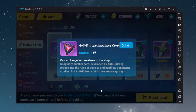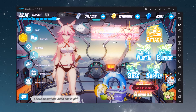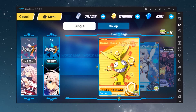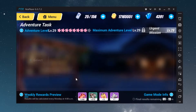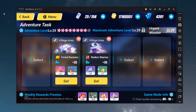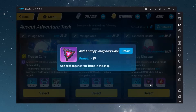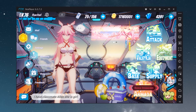You might ask where you can find this material. The easiest way is to play the Sakura — I mean, this specific X chapter — and then refresh the stage. You can get at least two to four of these Anti-Entropy Imaginary Cores each time. It's really easy to get.